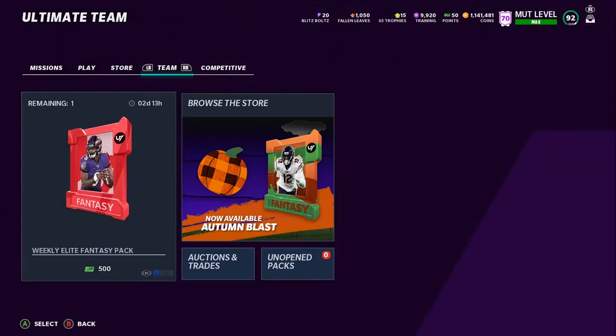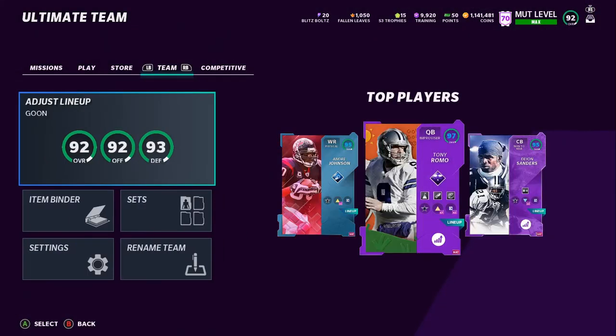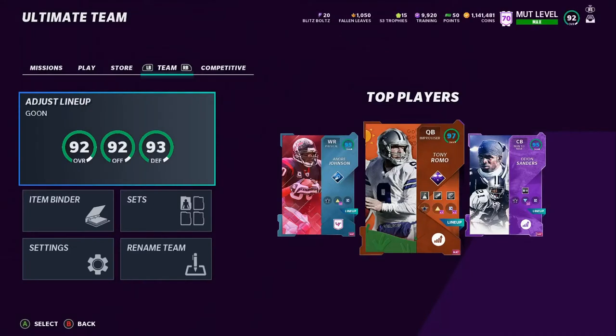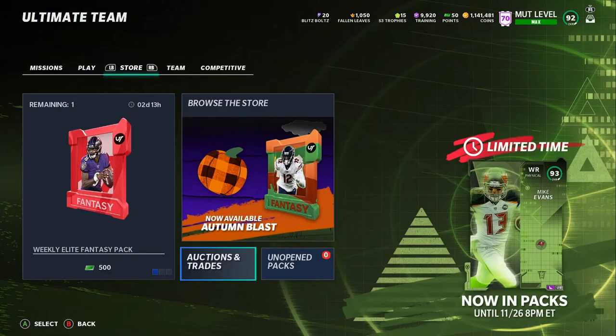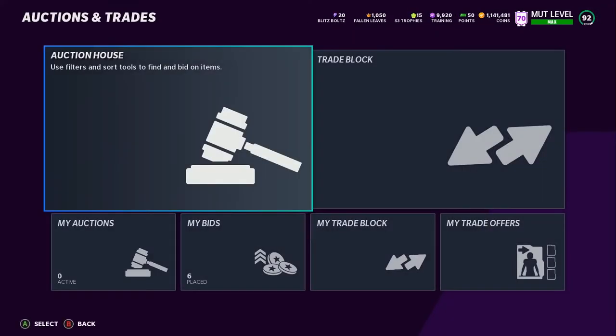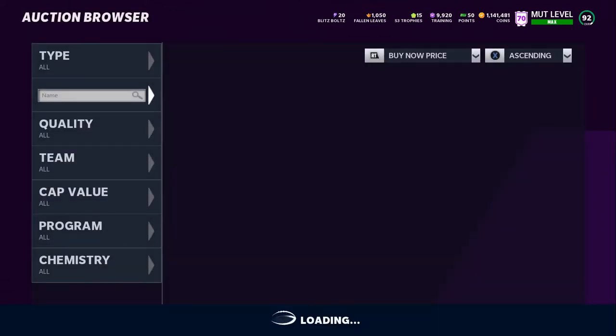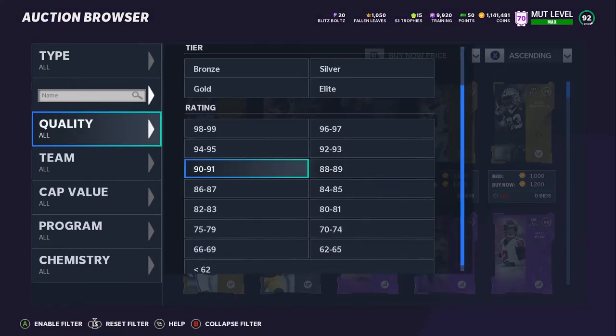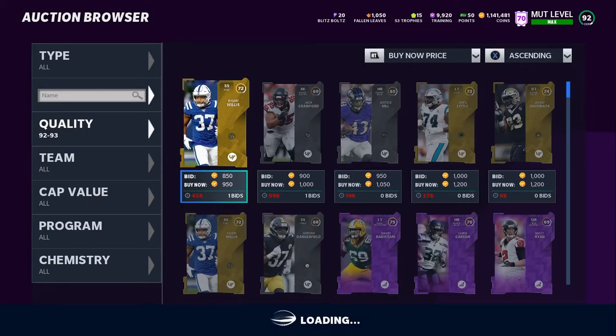So recently, as you can tell, I sold Derek Thomas for 246k. Right now he may be going for like 250, 260, 270 — he's always up and down. Let's go over to the auction block so I can show you exactly why I did what I did. I like having a fast linebacker, but there are other right outside linebackers just as fast, so I technically didn't need him.